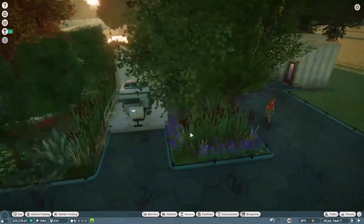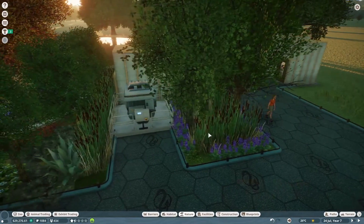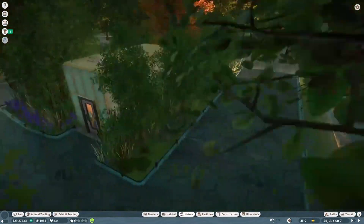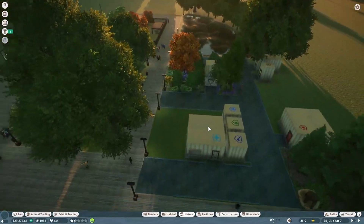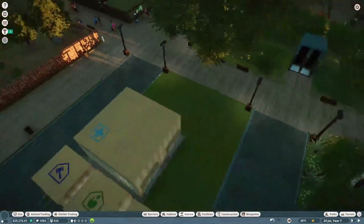Then you've got this little area here, which I've put some reeds, flowers, and a few trees around, and obviously back down this edge as well. That's the first little area done. I think the next bit I'm going to focus on is going to be here.